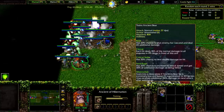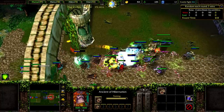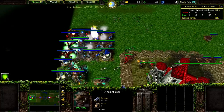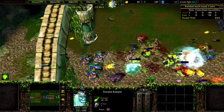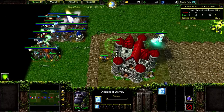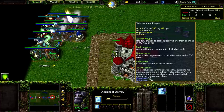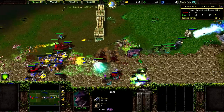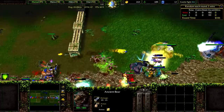If Ancient Bear HP gets low, it goes into deep sleep — Fender — and regenerates 40 HP per second. After waking up, it gets 100% additional damage. That's pretty crazy. Good tank up front for our Ancient Keeper. Nature's Aura gives 15 HP regeneration to all allied units within 350 range, which is pretty crazy. So we have good DPS and good frontline.